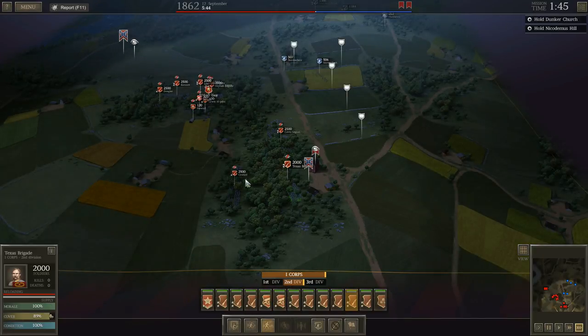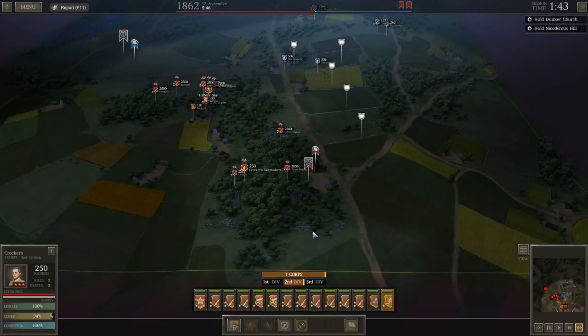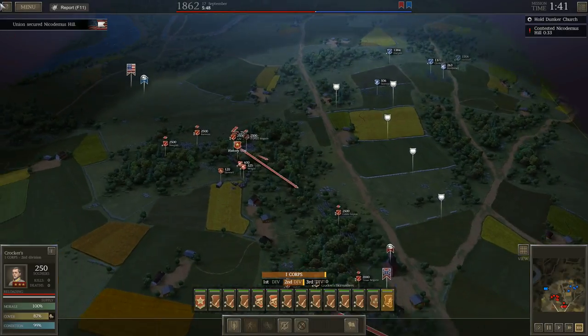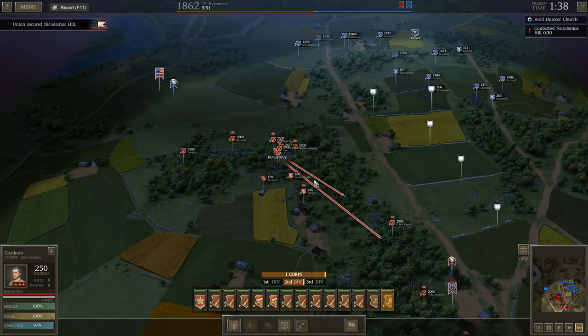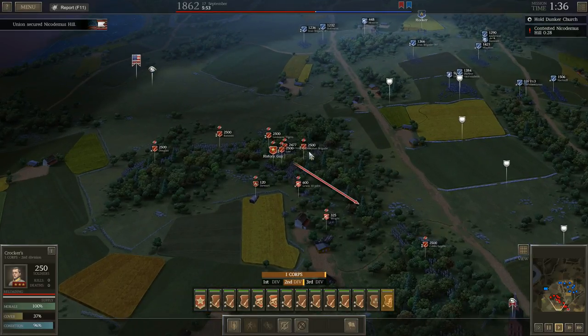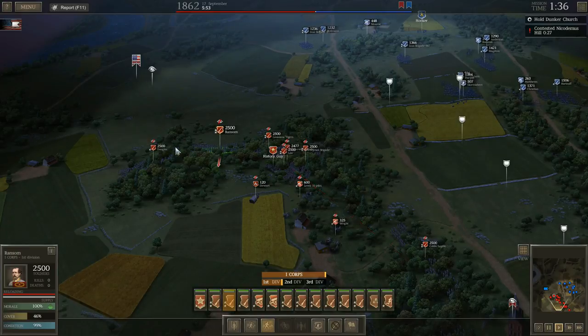I'm going to break off some skirmishers from Crocker and bring them out here. Of course he secured Nicodemus Hill — I'm not going to contest that and sit up there in the open. And here he comes; you can see all of the early forces he's got in place. I'm going to drop Ransom back so he's in a little better cover.